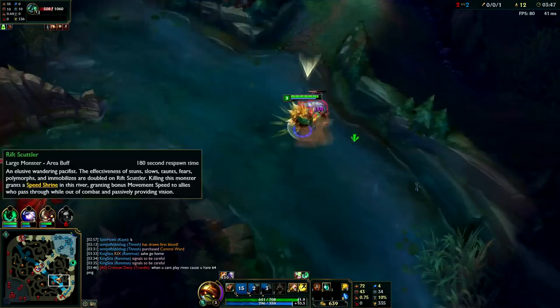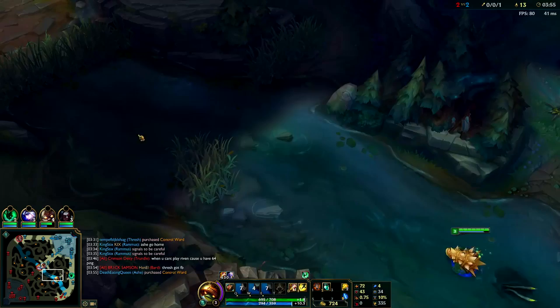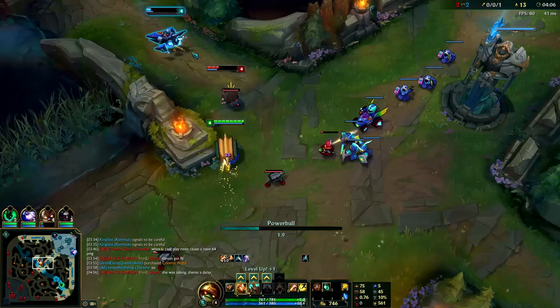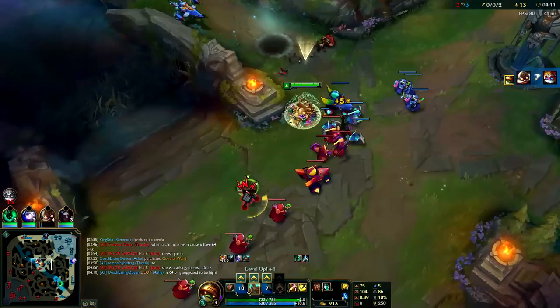I'm going to go mid. I see Heimerdinger isn't pushed up too far, but I believe he is gankable. Whenever you're clearing Scuttle, always Taunt it first — you'll do about 30% more damage and it'll hold it still for you. Heimerdinger is going to keep pushing, as I figured. Walk up, start my Q — now that I'm moving quickly and within vision, run up to him, knock him up, immediately Taunt, activate W, and just auto attack him. Ganks on Rammus are that simple.